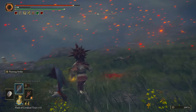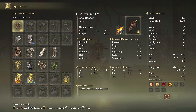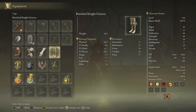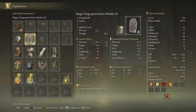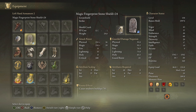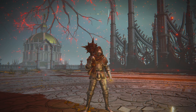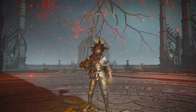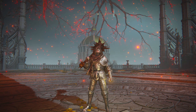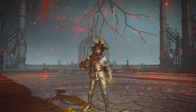We like to pick on the giants pretty often. Let's do it without Flame, Grant Me Strength first — and then with it — let's see what happens. That's insane, look at that damage. Now let's buff with Flame, Grant Me Strength and see what we can get out of it. Maybe we can throw the fire and R2 him and kill him in one hit. Almost — oh, he got me with the stomp though. Almost one-hit him. Wow. This thing is insane, I really like this build.